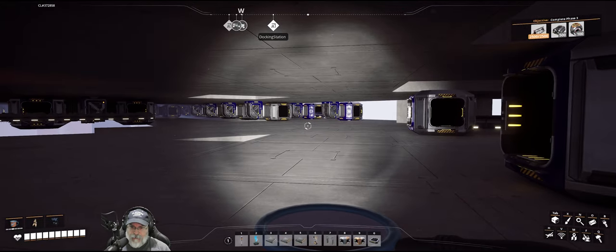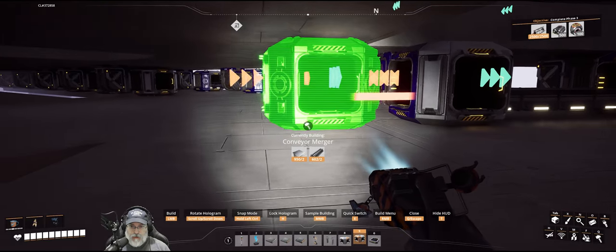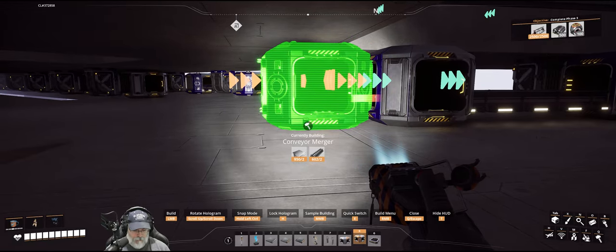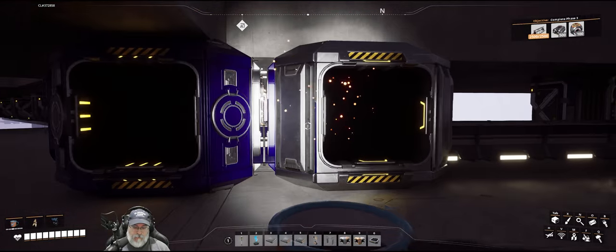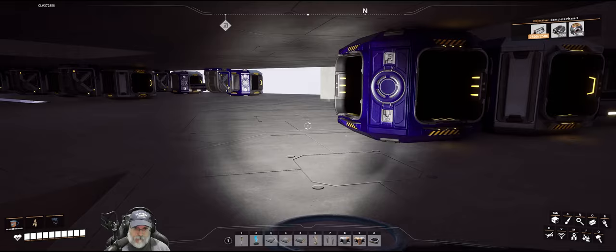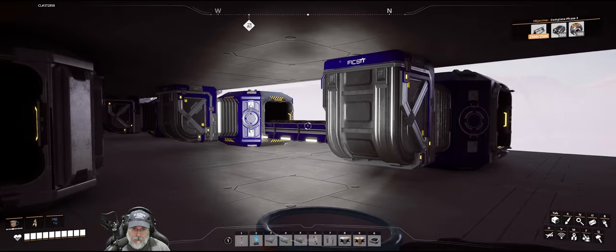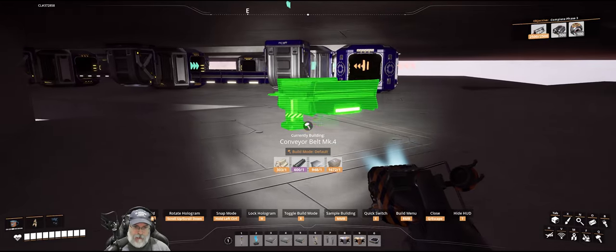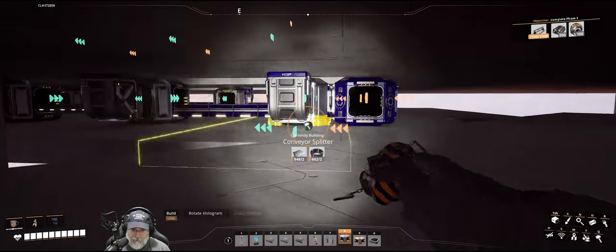Now for the fun part — working with these damn angles. We're going to put a merger here with the output going to you, and that needs to be a mark 4 belt going in there. Then we need to run a mark 4 from here over to there and then we get to play with these angles. I'm going to start here and put another platform out so I don't step off the edge.